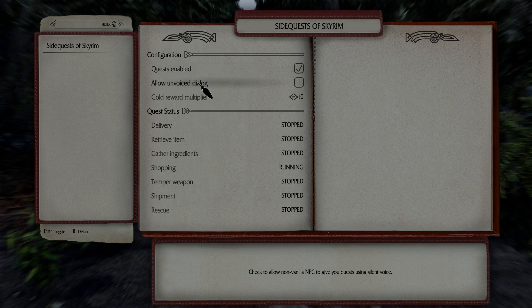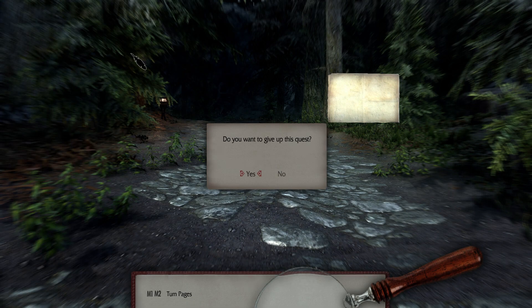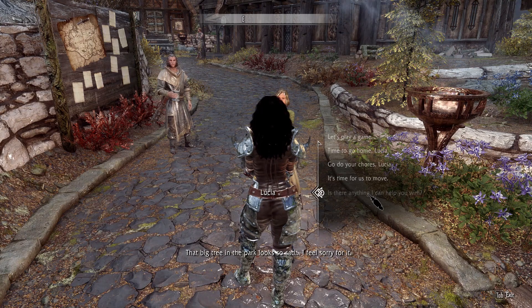With the MCM menu you can customize things to the way you like. If you feel like you're not getting enough gold, you can set up the value. And if you don't like a quest, you can either click the note out of your inventory or go to the MCM menu, find what's active, click stop, and it's gone.